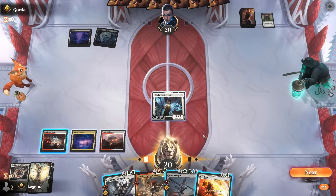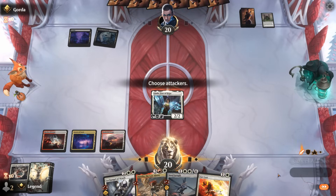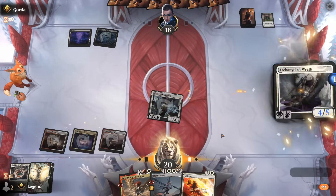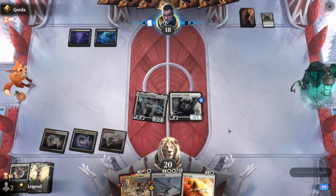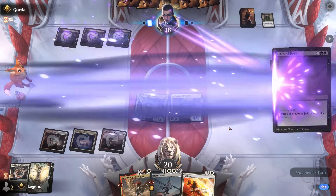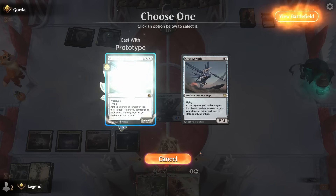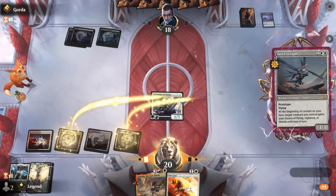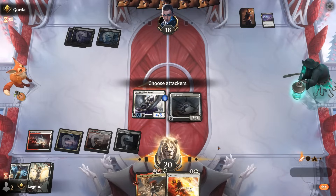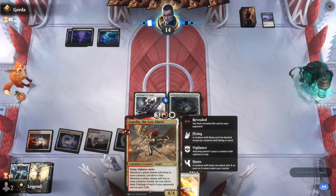We could play Archangel or Steel Seraph. I don't mind the Archangel of Wrath — at least if they remove Jada, we'll have a large angel on the battlefield and can follow up with Steel Seraph. Path of Peril destroys Jada. Without any useful ability to give Archangel other than vigilance, we plan to attack with Aurelia next turn and draw a card.